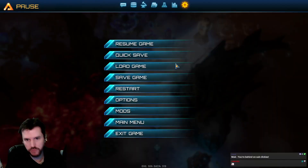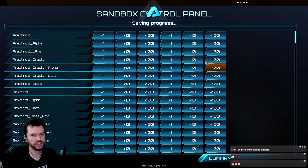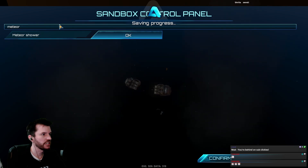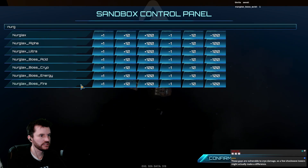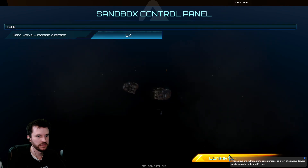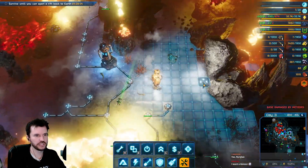Chat voted: a meteor and a snail boss — Nergalax boss. I have to choose a direction so I'll say random. These rocks can do some serious damage. Those guys are vulnerable to cryo damage, so a few shockwave towers won't actually make a difference — maybe.